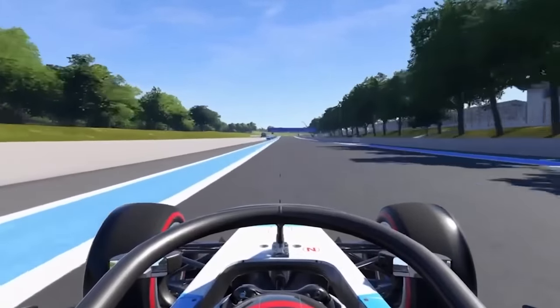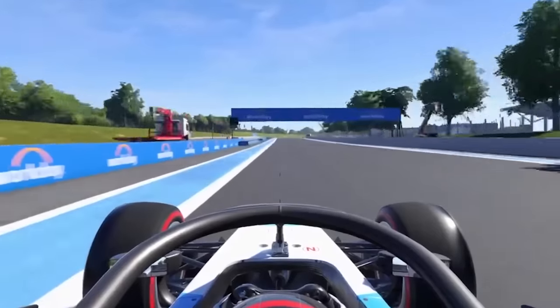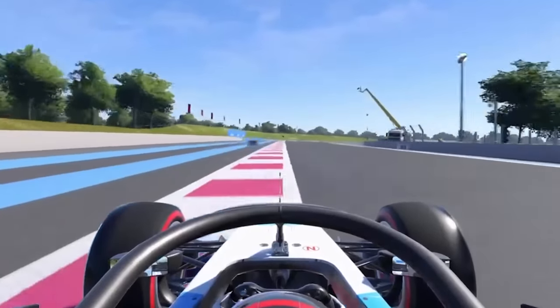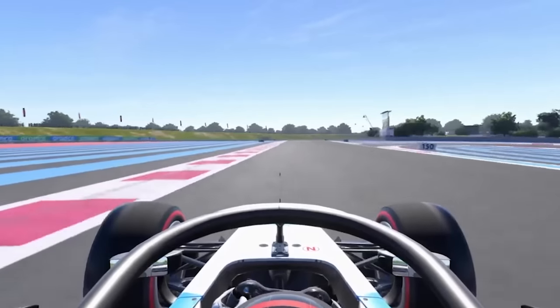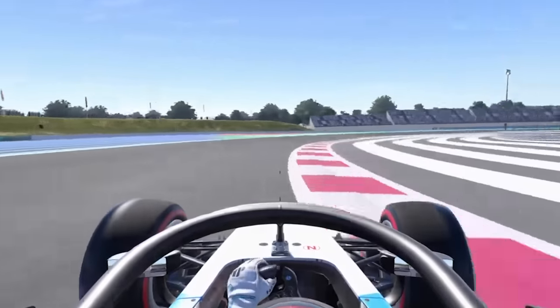Up towards the legendary Signes corner, keep the DRS inside, slight blend on the way through, back on the power at the apex, up to 180 again.